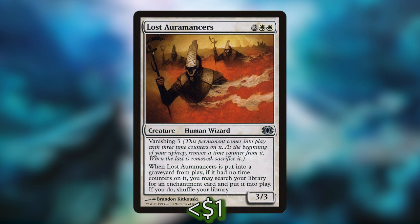Feel free to comment them in the comment section below — there are many options and many different ways to win in this deck. Help me out and help the other goats out by recommending what you would put in Vega the Watcher. I won't go through all the win conditions, but one of my favorites is the Lost Auramancer's Omniscience line. Lost Auramancer is two white-white for a 3/3 human wizard with Vanishing 3, and when he dies if it had no time counters on it, you may search your library for an enchantment card and put it onto the battlefield.